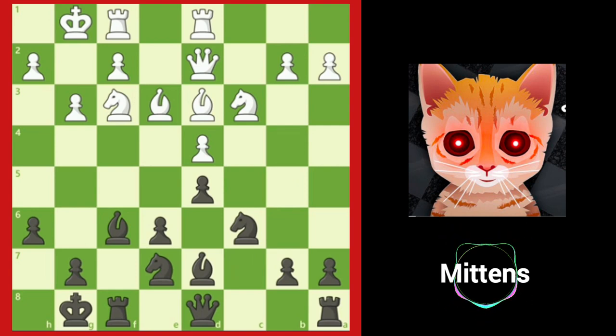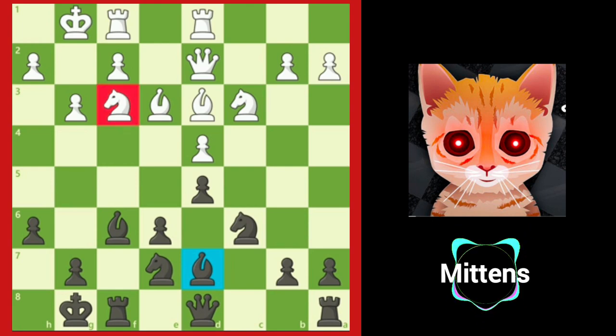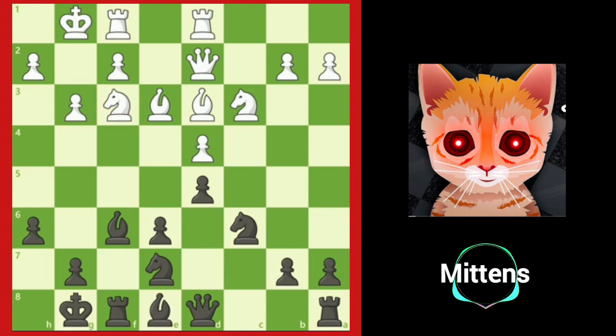Can you find a two-move plan that improves the bishop and attacks the knight on f3? By asking that question, you may have found the strange-looking but powerful move, bishop e8. Black's plan is now clear — the bishop is going to move to h5 on the next move, improving one of black's less effective pieces and attacking one of white's most important pieces in the battle for the center, the knight on f3.